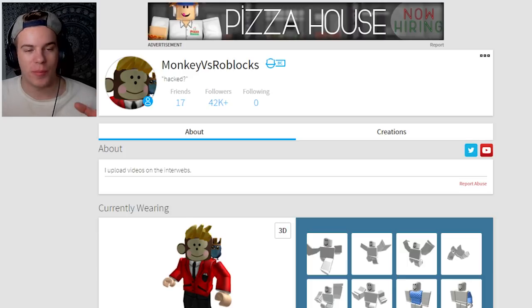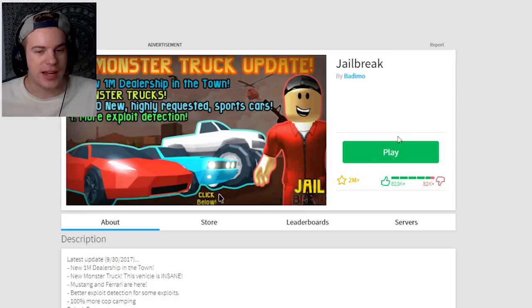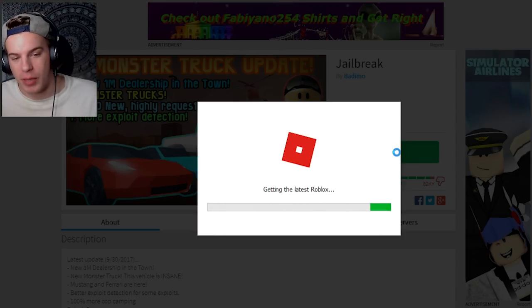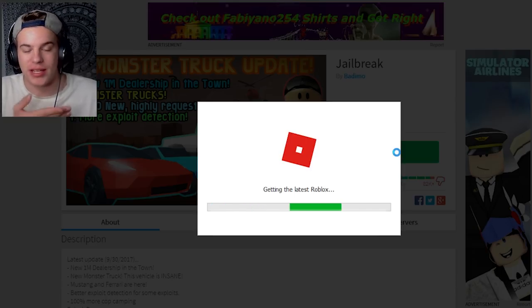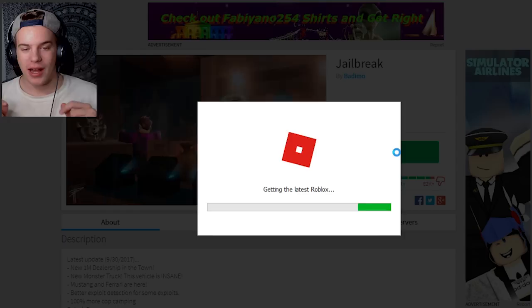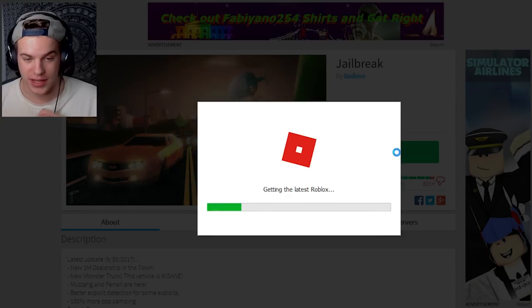Basically, normally if you join a game in Roblox — for example, let's join a random game. Let's go to Jailbreak and click play. It comes up saying 'getting the latest Roblox' and normally it just says boom, done — it configures and you join really fast. I don't know what's happening. I've been here for literally half an hour trying to do this and it won't work at all.